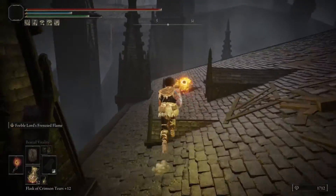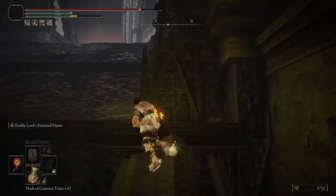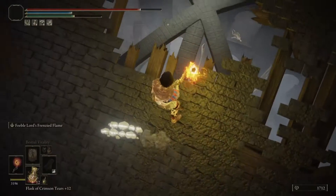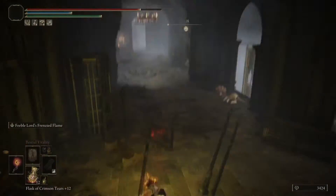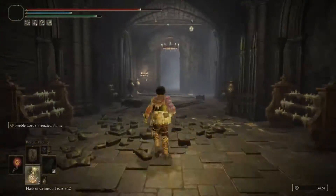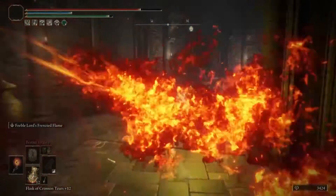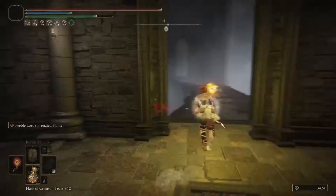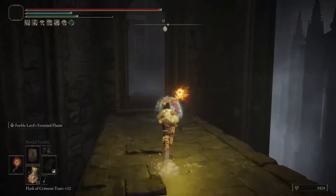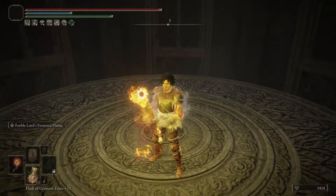Jump again, go upwards, and then drop inside the building. Keep going downwards until you drop inside a hall. Then the path is straight ahead. Take a left as soon as you spot the second enemy in this hallway. Use the lift to arrive at the Specimen Back Section site of Grace.